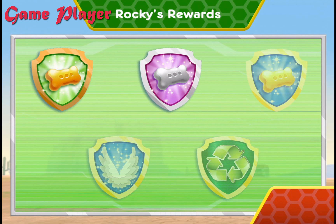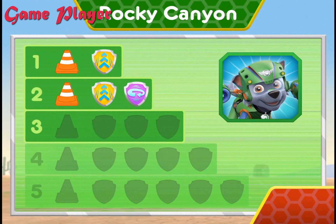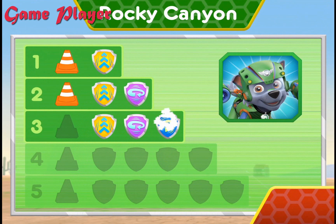Nice flying! You earned a new reward! You found the golden bone! You earned new badges! Way to go! We found speed boost! We found the 360 spin! We found barrel roll! You found the cone! You've unlocked the next level!